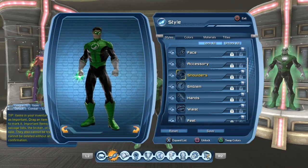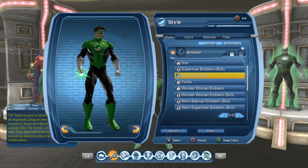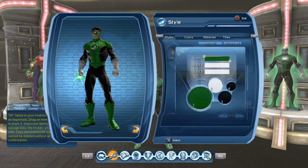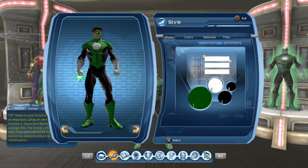For the accessory and the shoulders, when you start the game you don't have any of those. For the emblem, any round emblem will do at first. Personally, I go with the Swirling Fireball. I've seen people go for the Moon emblem. If you really want to, you could make it all white and pretend you're a fresh new recruit to the Green Lantern Corps who didn't get their emblem just yet.